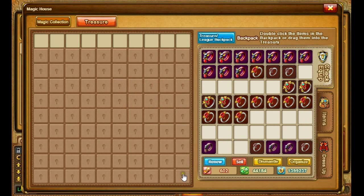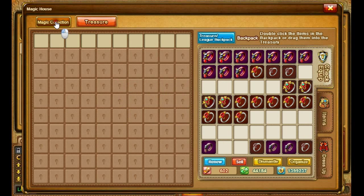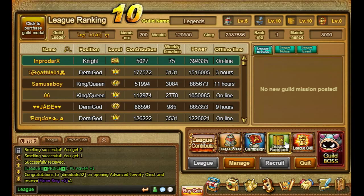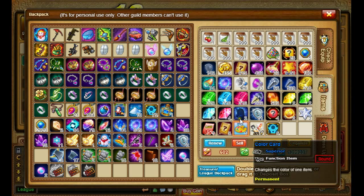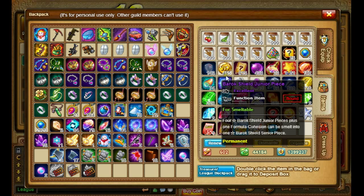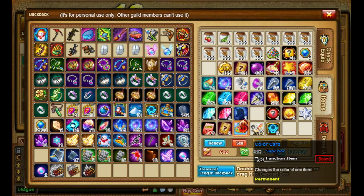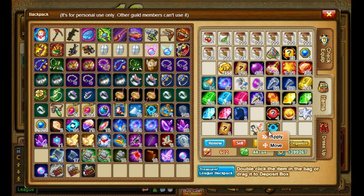In the Liga Backpack you can also store items that you don't really need right now, and you can unlock slots with coins, but they cost quite a lot — you need 53,550 coins to unlock 90 treasure slots, which is a lot. In the Magic Collection you can see the same thing. So in the Liga Backpack I have these mount items here.